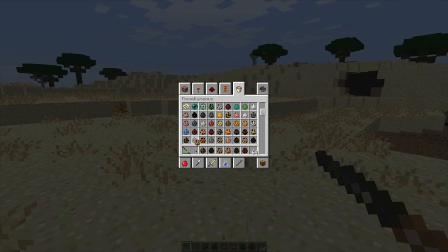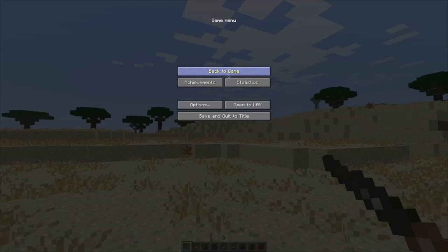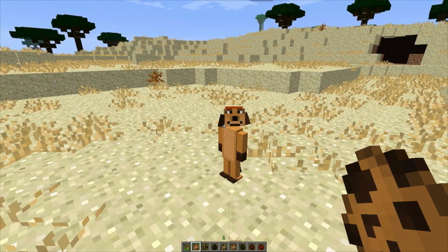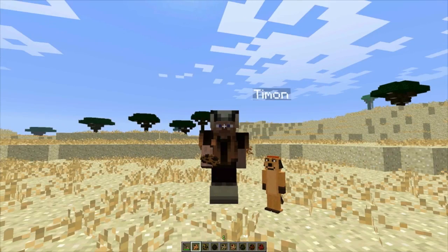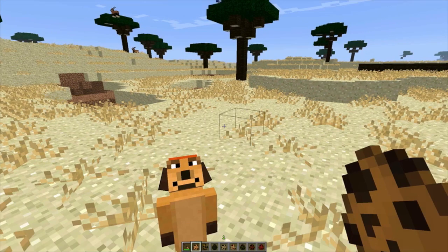Where's Timon and Pumbaa? We've got Timon right over here — you guys can see how he looks. He's got the funny little ears and he's got the name Timon on him. He's a tiny little guy. Let me get into third person so you guys can see. He's got a really cool animation — they did a really good job with him.